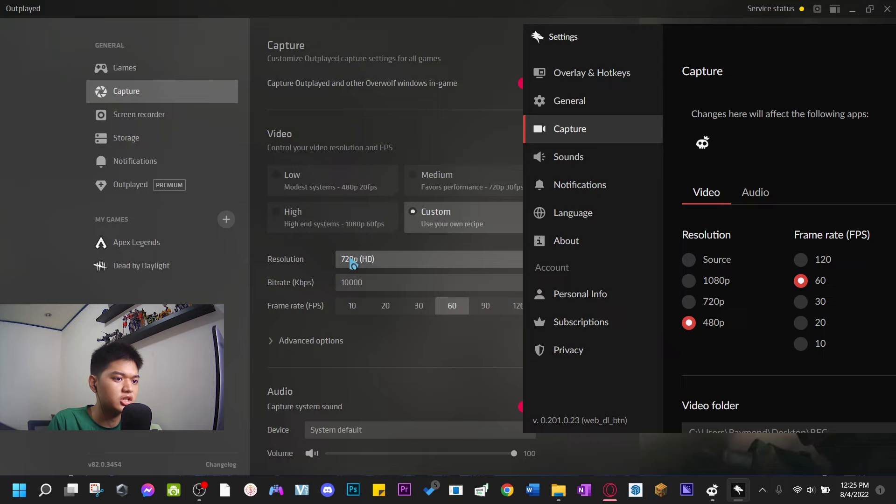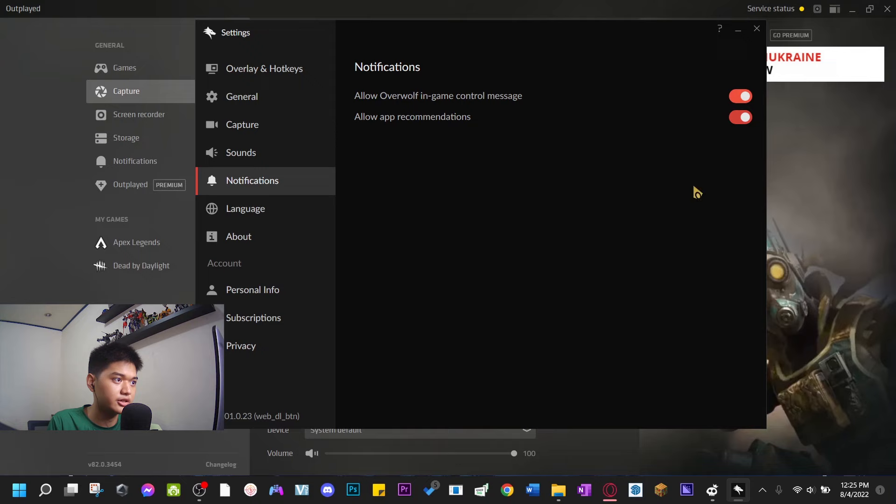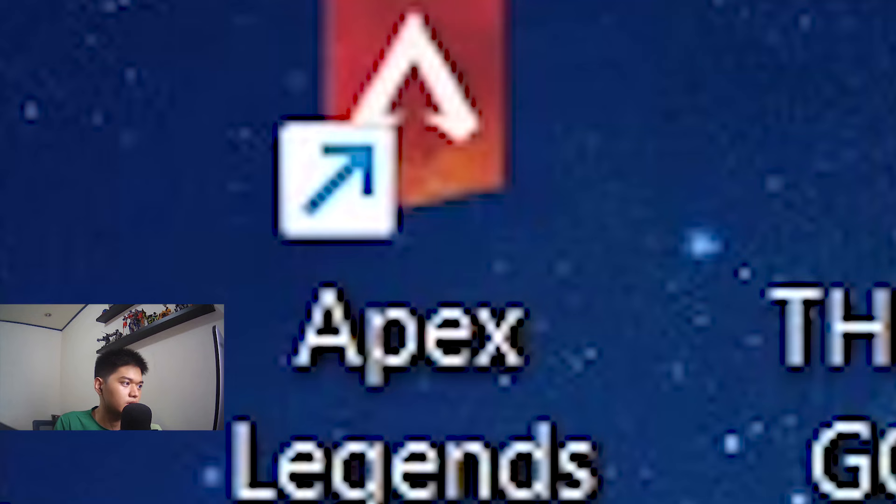For sounds I just use system default, so if I use earphones, a microphone, or a USB headphone set, it automatically registers the audio from that device. For notifications just keep those on, language set to English — and that's about it.